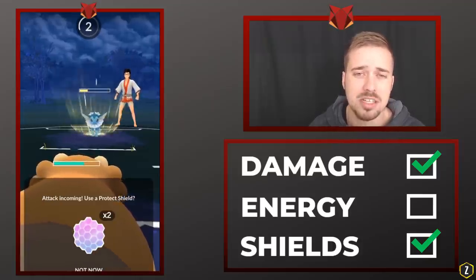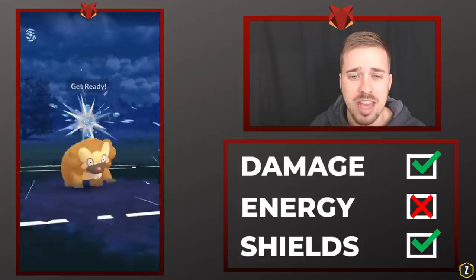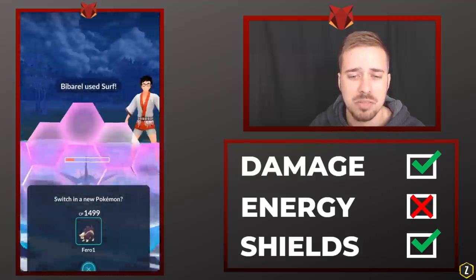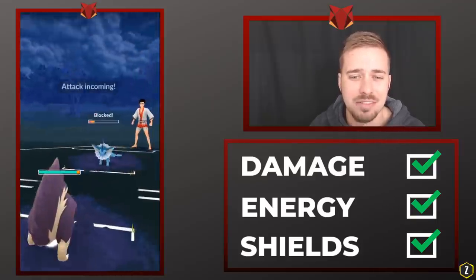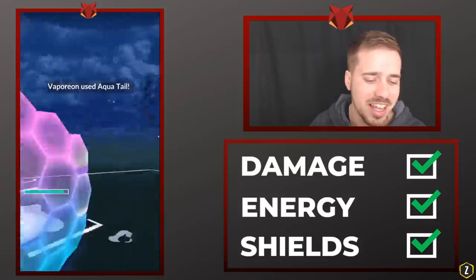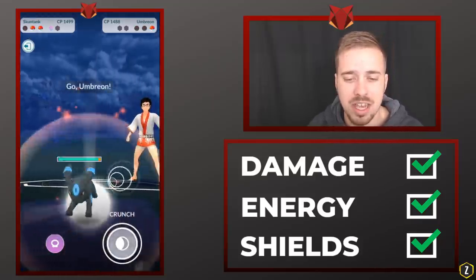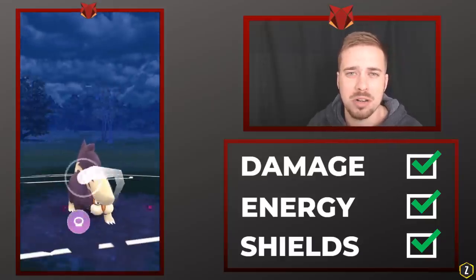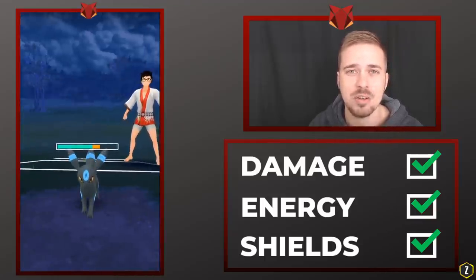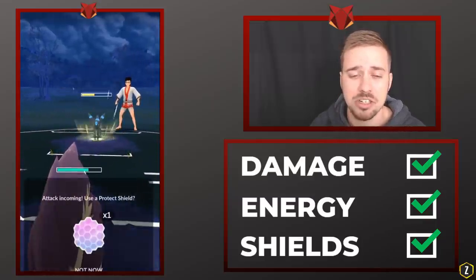Going back to the Bibarel versus Vaporeon moment: we landed the Hyper Fang, and he lands the Last Resort, but because of simulating we know we don't need to put up a shield there. We let him hit us, get to a Surf, and when he shielded I switched to get the energy advantage. I did have to sacrifice a shield for the Aqua Tail, but that was okay because we got so much energy that his Umbreon in the back had no chance. It's not just cookie cutter 'this Pokemon beats this Pokemon' — it's balancing energy and trying to win two out of three.